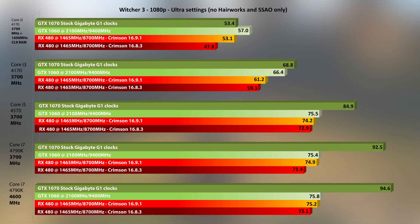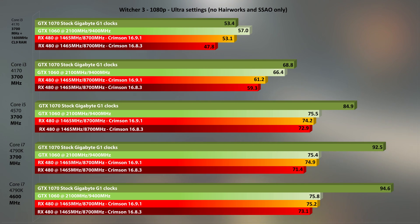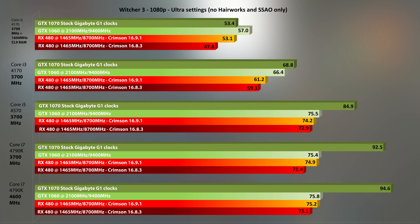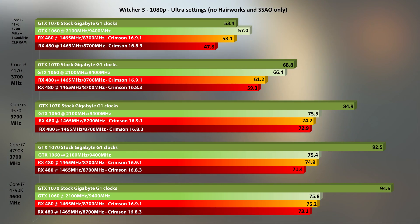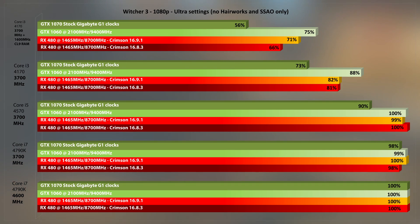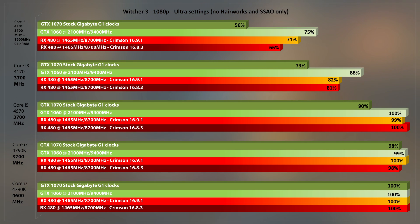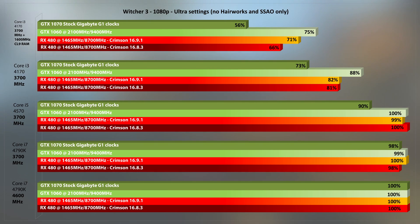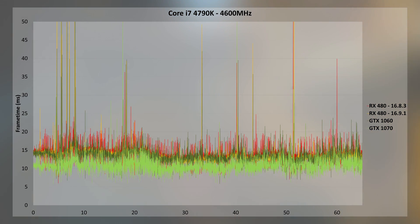Moving on to Witcher 3 Novigrad, we again see the new Crimson driver showing better performance across the board, even if just by a few frames. Paired with the i3 and slow RAM we see a significant jump of more than 5 FPS average just from using the new driver set — excellent job. The GTX 1070 is happy to have all the processing power available and continues to scale on a diminishing returns basis. The Radeon does a much better job here compared to Tomb Raider, though scaling is still under the GTX 1060. Frame times on the overclocked i7 look good for all cards with minor hiccups for the RX 480 on both driver sets.